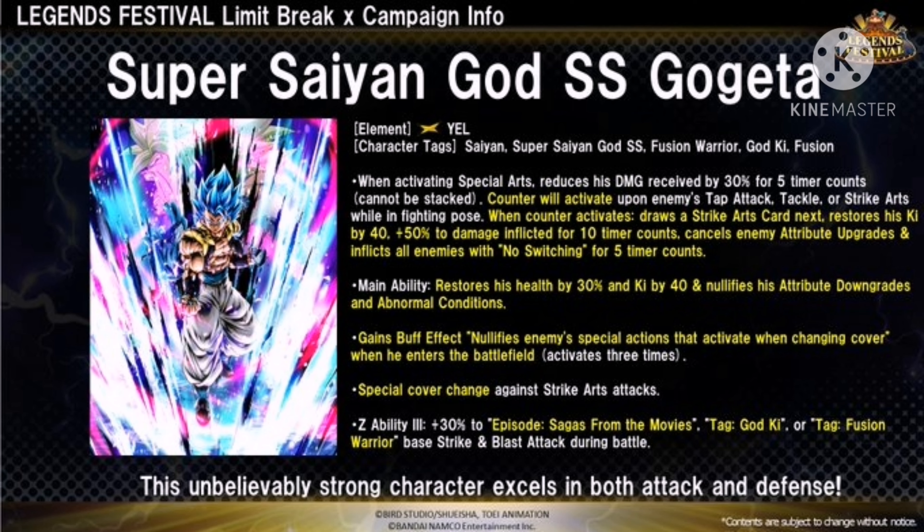The first unit is Super Saiyan God Super Saiyan Gogeta. His element is yellow and his character tags are Saiyan, Super Saiyan God Super Saiyan, Fusion, and War God. Can fusion — when activating special arts, reduces damage received by 30% for five timer counts, cannot be stacked. Counter will activate against enemy-type attack, tackle, or strike cards — that's super op. While in fighting pose, when counter activates, draw a strike card next, restores his ki by 40. Plus 50% damage inflicted for 10 timer counts, cancel enemy attribute upgrades and downgrades, inflicts all enemies with no switching for five timer counts, manually restores his health by 30% and ki by 40, and releases out of the Zenkai build-down goods. Another mode condition gain buff effect nullifies enemy special arts — activates when changing cover, activates three times.